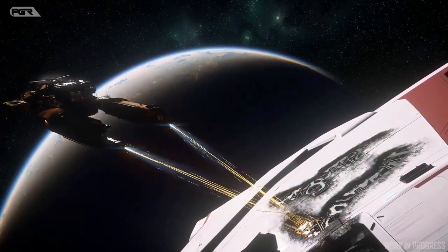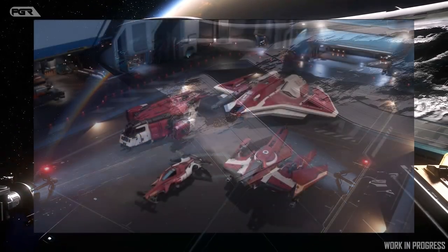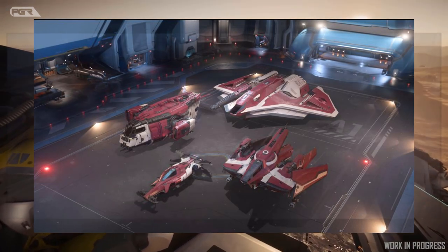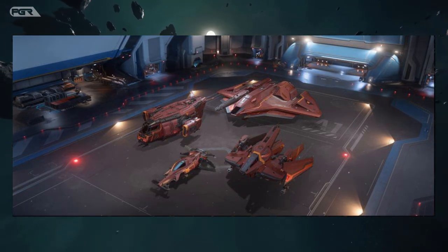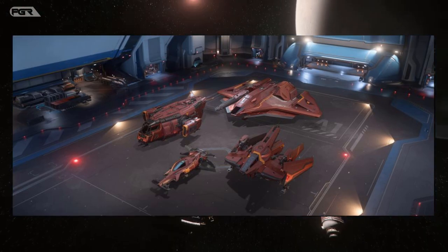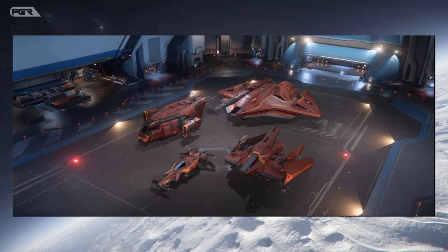In other news, the April 2023 subscriber promotion in-game flare will be the Hosanna ship paint for Centurion subs. Imperator subs get the Hosanna and Aspire ship paint packs, and the subscriber exclusive store offers the Central Tower ship paint pack as well. All of this will be available in the Alpha 3.19 live patch. The subscriber ship of the month is the MISC Razor.